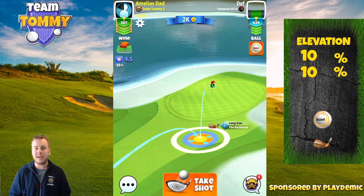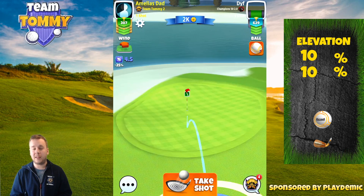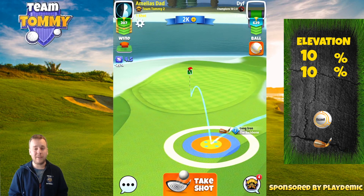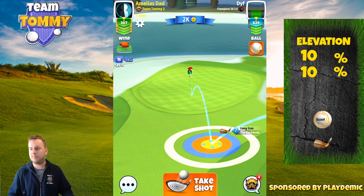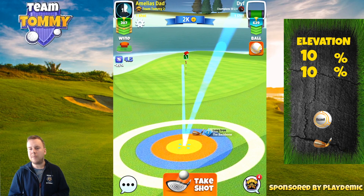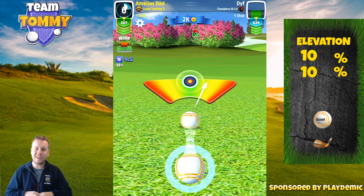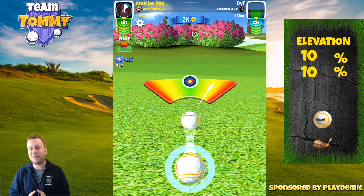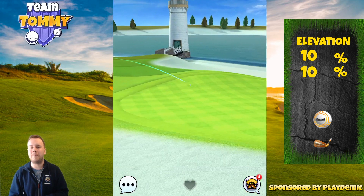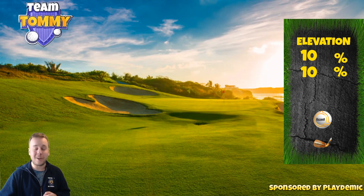The second shot is going to be with the Backbone — I use the Backbone due to its backspin; I want at least four bars of backspin approaching the pin. If you don't have a Backbone with four bars of backspin, choose another long iron with four bars of backspin, which could be a lower level Saturn or a high level Goliath. Aim for the pin directly — don't try to aim for the right side because then we're going to miss right. 10% over adjustment and max distance numbers, and if we aim directly for the pin that would have been super close, getting it in the hole for a nice eagle on this tough par four.